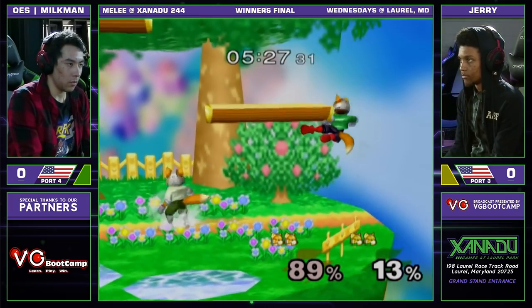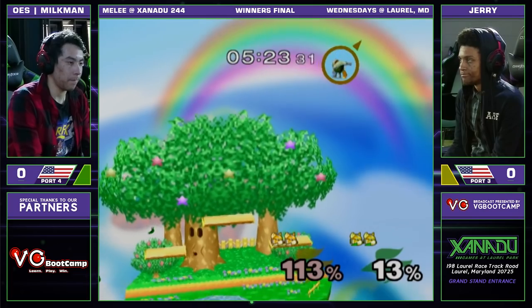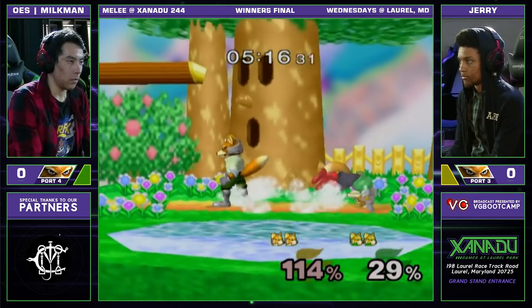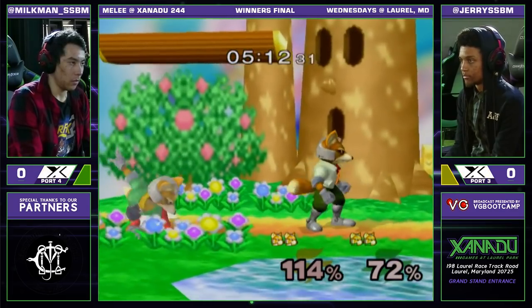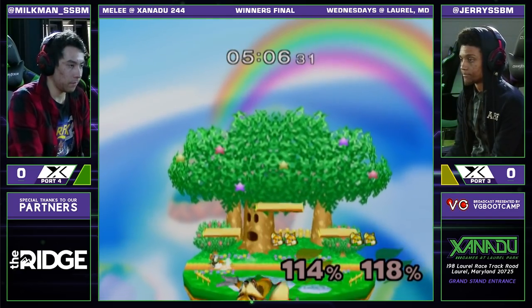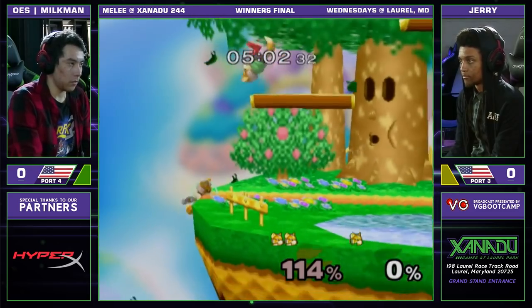And that short hop drill just catching Milkman going in a little bit too close. Beautiful call out — definitely making a statement. Jerry does make it back on stage. Good reset right there with the jab. Misses the grab, but he is still continuing this conversion. Nice little laser into that up tilt. He got him — he still has a jump. What a combo by Jerry. That was crazy. Scary Jerry.